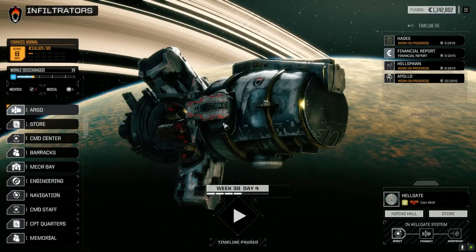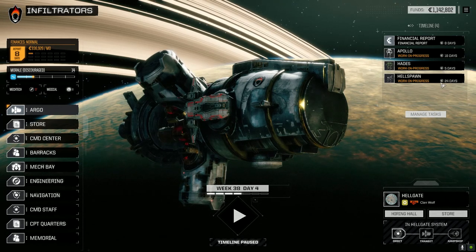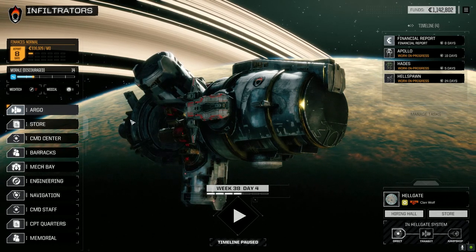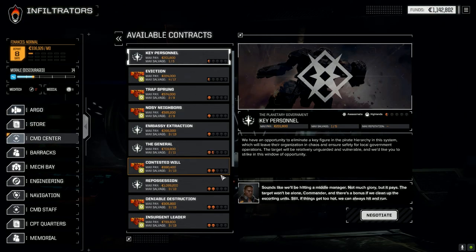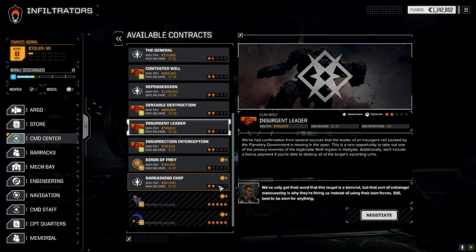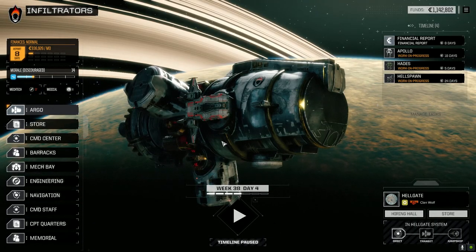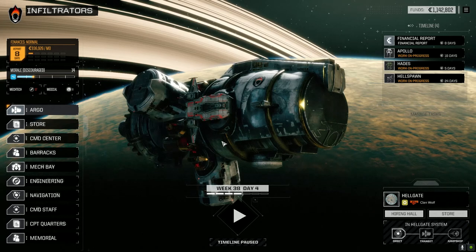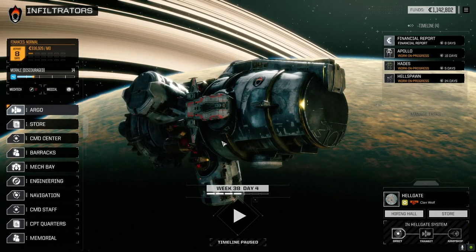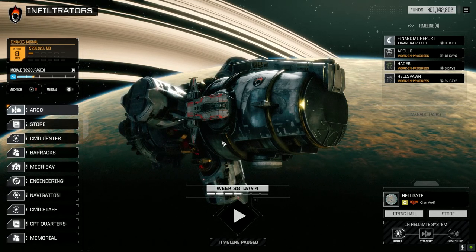Alright, this was a long episode guys, I really apologize. Next episode we will have all of these guys back and we will be taking on a mission most likely, something for Clan Wolf — maybe insurgent leader. This is as far as we can go. Deniable destruction, maybe destroy base — maybe we can take both these on next time, we'll see how it goes. I'm going to leave the episode there. If you have any suggestions for the mechs, I'm kind of limited with what I have, but let's look for some more gear next episode. If you liked the episode, drop a like. If you haven't subscribed, please feel free to subscribe, and you can also drop any comments in the comment section down below. Until next time, we'll see you later.